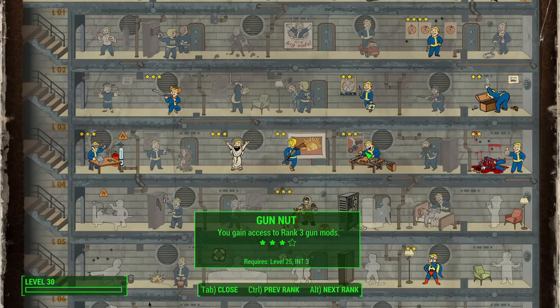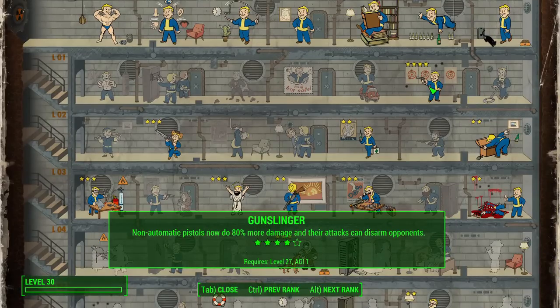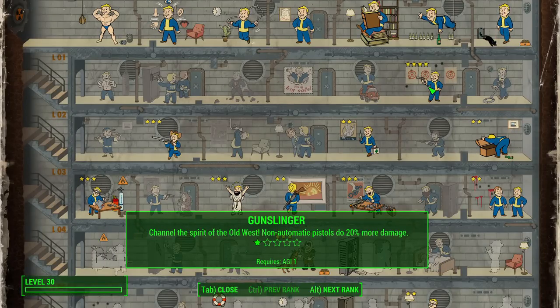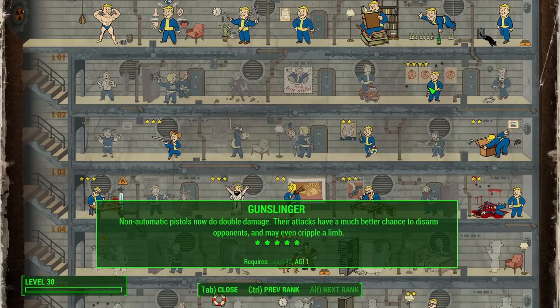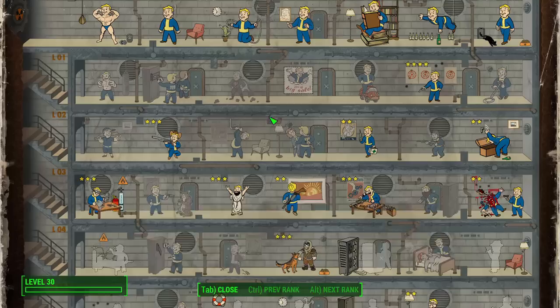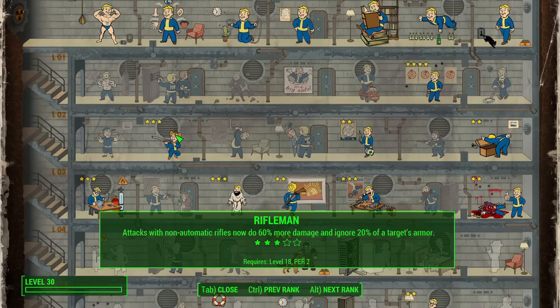Gun Nut is also a good idea, although for shotguns and pistols you don't really need a high rank — it's more of an afterthought if you want to mix in another weapon type. Gunslinger is something I think you should also take. If you want to roll around with a revolver — and Max does have one in the Mel Gibson movies — with each rank you'll get more damage, increased range, and a chance to disarm opponents or cripple limbs. Shotguns aren't always reliable, so having that sidearm is nice.